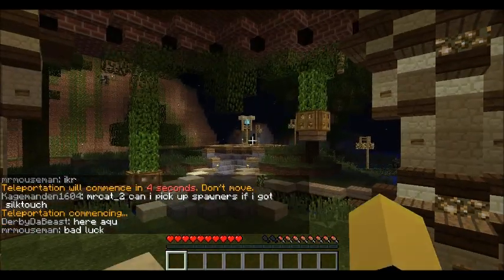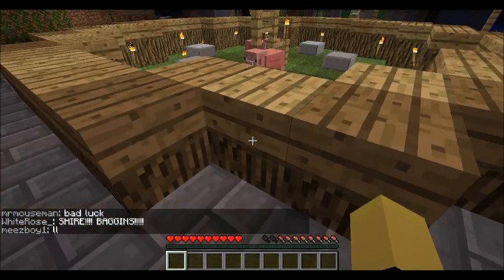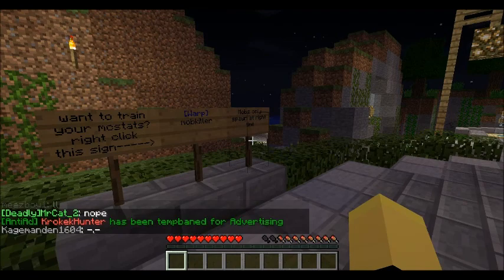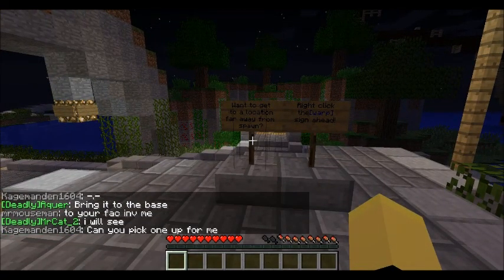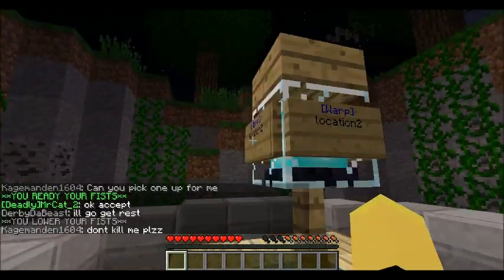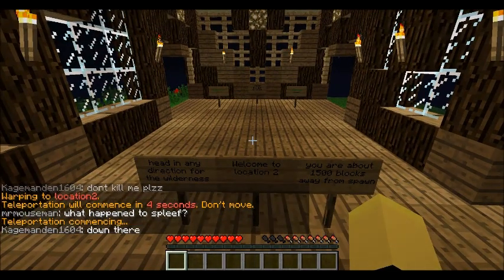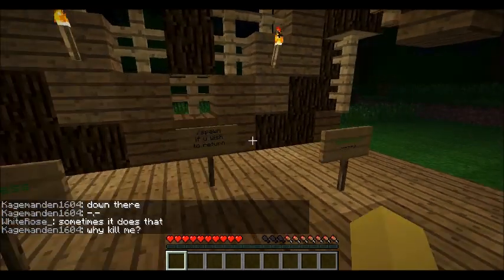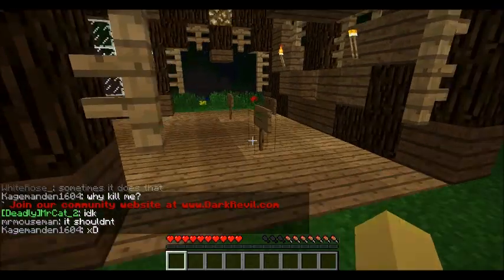A pig - cool! This looks interesting. Walk down here, walk up these steps... it's just like a cakewalk, I don't know. Want to train your MC stats? Heck yeah! Want to get away far from spawn? Click the warp sign right ahead. Oh, that's not the warp sign - this is the warp sign, warp location. You are 1500 blocks away from spawn. It's actually a nice building!